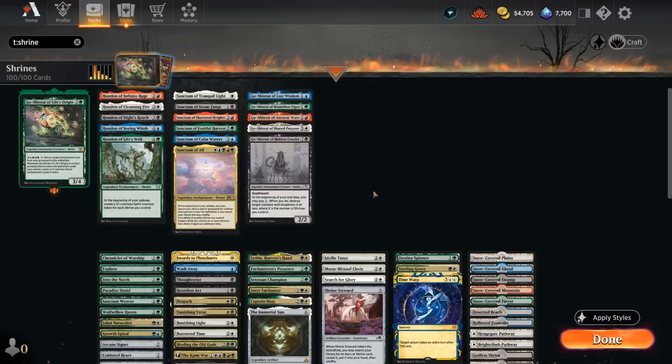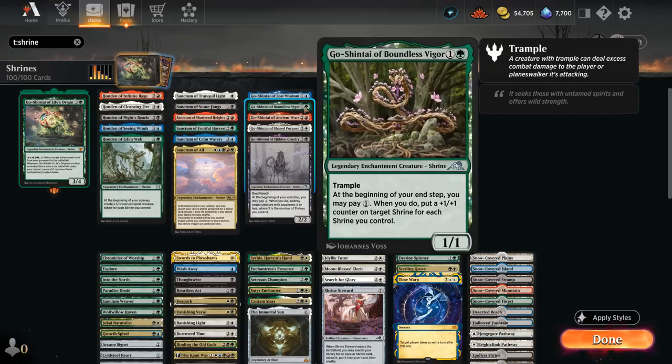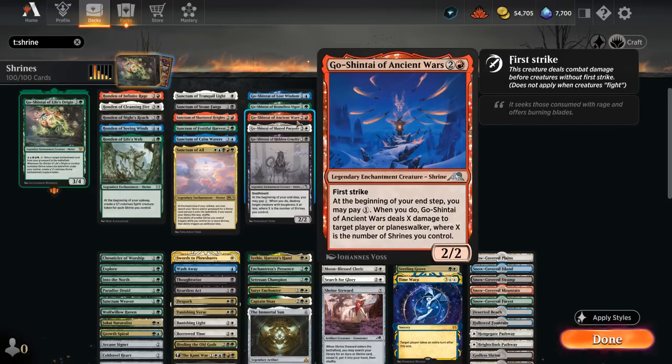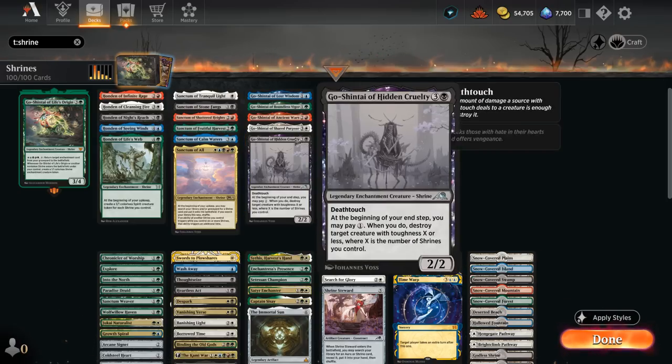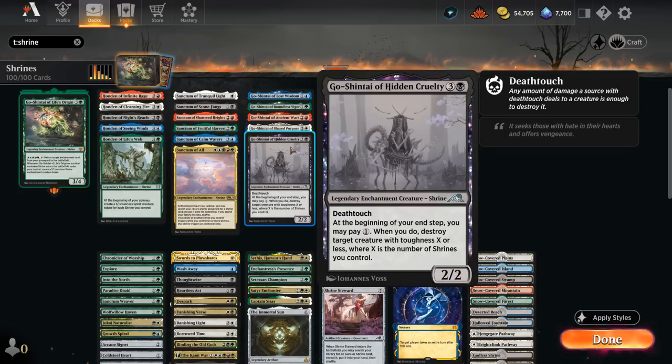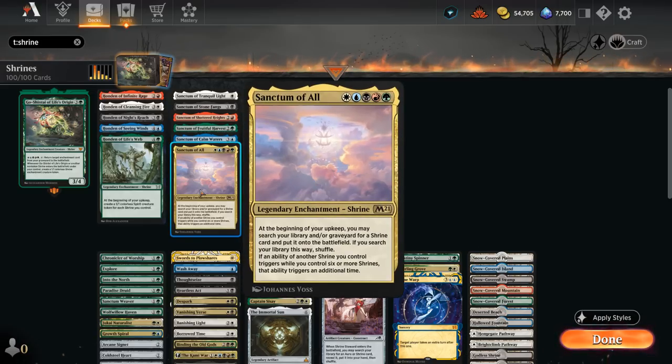Kamigawa: Neon Dynasty introduced shrines in creature form, which trigger at the beginning of our end step and require a payment of one mana for their abilities to resolve. Lost Wisdom can mill a player for an alternate win condition. Boundless Vigor adds +1/+1 counters. Ancient Wars deals damage to players or planeswalkers. Shared Purpose makes 1/1 spirit tokens. Hidden Cruelty can destroy a creature with toughness X or less, where X is the number of shrines we control — a source of repeatable removal. Ideally we just find Sanctum of All, which can find all the other shrines in our deck.